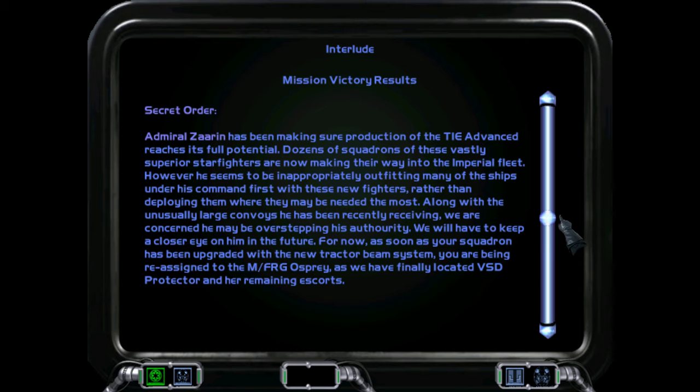Admiral Zarin has been making sure production of the TIE Advanced reaches its full potential. Dozens of squadrons of these vastly superior starfighters are now making their way into the Imperial fleet. However, he seems to be inappropriately outfitting many of the ships under his command first for these new fighters, rather than deploying them where they may be needed most. Along with the unusually large convoys he has been recently receiving, we are concerned he may be overstepping his authority. We will have to keep a closer eye on him.